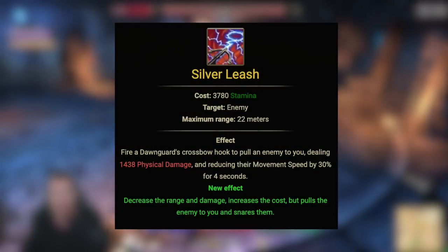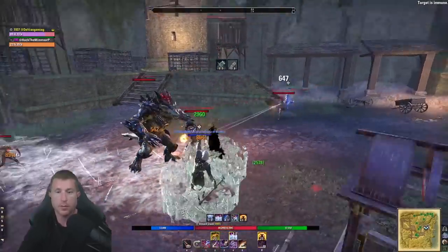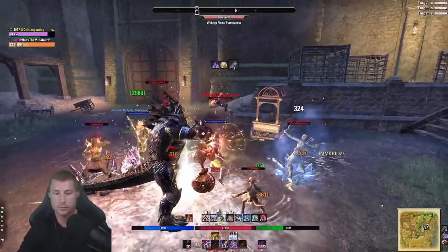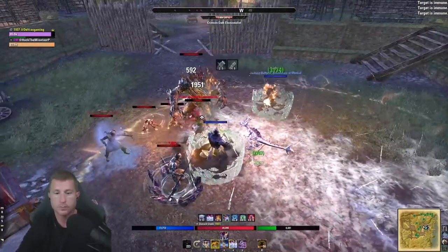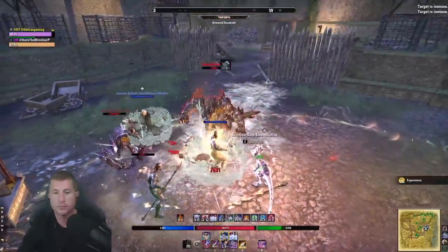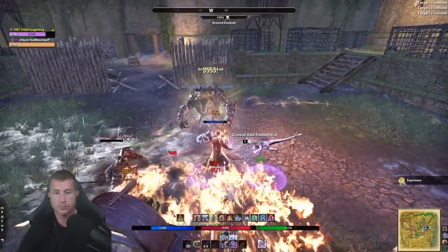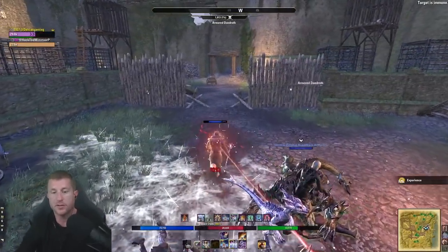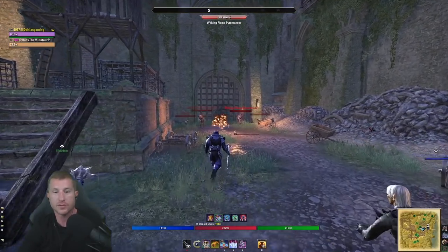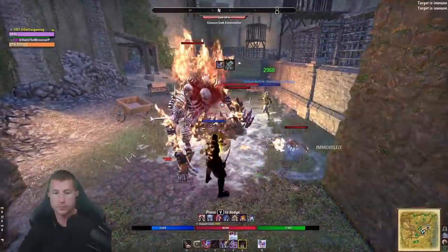Silver Leash is a stamina ability from the Fighter's Guild that chains or pulls a target. It's expensive, so be careful not to blow through stamina — otherwise you can't block. My approach: range taunt with Inner Rage first for melee targets (they'll come to you), and only use Silver Leash on ranged enemies that won't close the distance naturally. Don't chain everything at once or you'll run out of stamina and die to the next heavy attack.